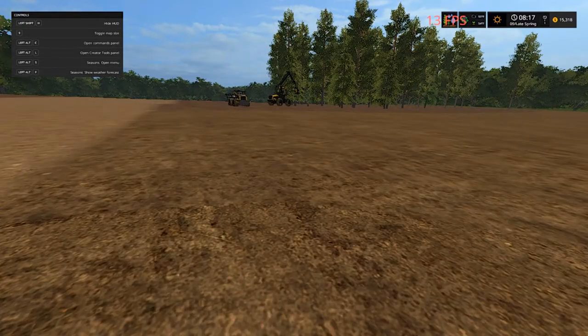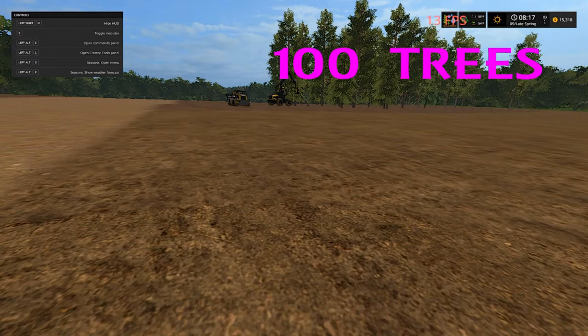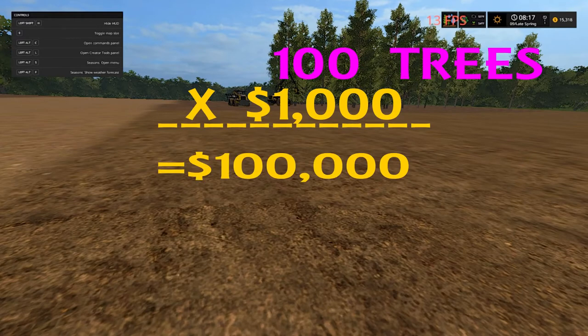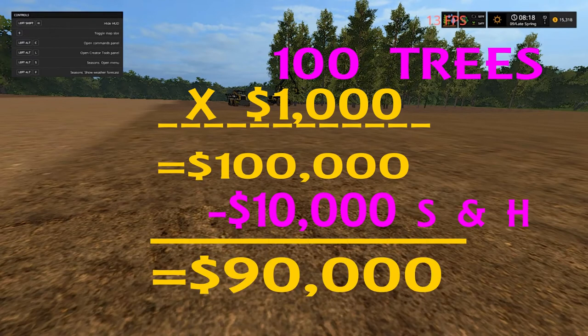I wrote this down on my clipboard so I wouldn't forget it. The gentleman cut down a hundred trees, and I'm gonna put it on screen: a hundred trees times a thousand dollars comes to one hundred thousand. Plus their fees for bringing their equipment out — if we kept the wood chips we wouldn't have to pay the fees. But they kept the trees, ground them down into wood chips, and that processing fee came to ten thousand dollars, which brought it down to ninety thousand. So we got ninety thousand dollars off of this.